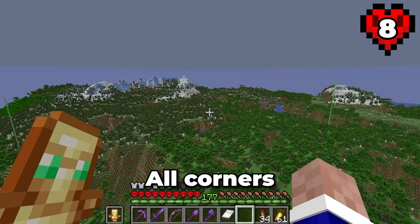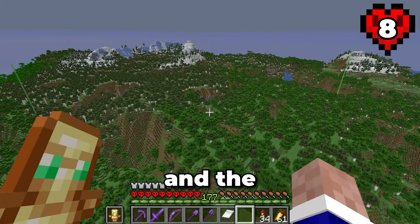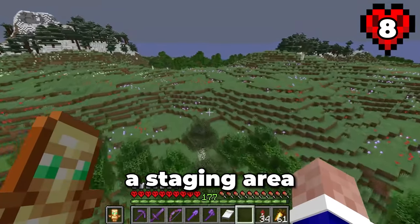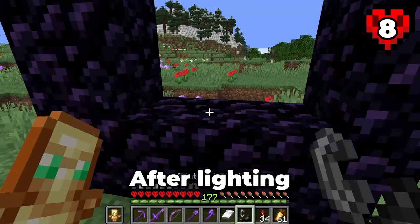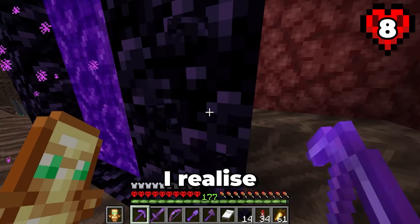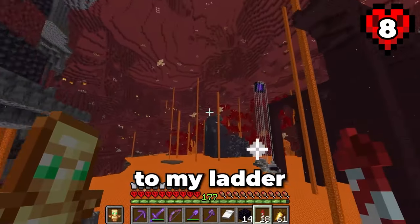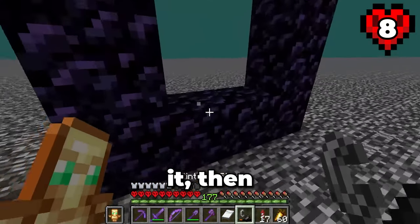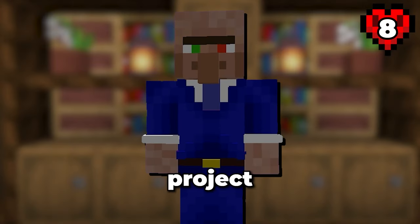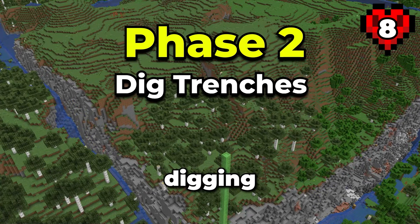Now, before I do anything else, I need to set up a way to travel quickly between here and the starter base. I'll be building another portal in that meadow biome — this will be a staging area for this project. After lighting the portal, I'm going to go through it so that I can quickly travel back to base. After disabling that portal, I realised that I am lost. So after flying blindly for a while, I finally made it back to my ladder to the nether roof, then set up the portal underneath the roof allowing for fast travel to the new area. For this world-destroying project, I'd like to break it up into four phases: the first phase will be preparing the area, the second will be digging the trenches.